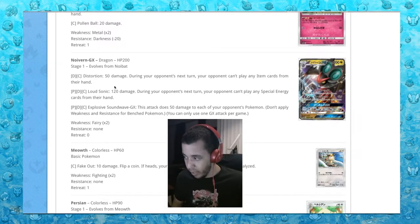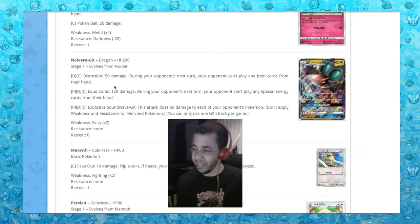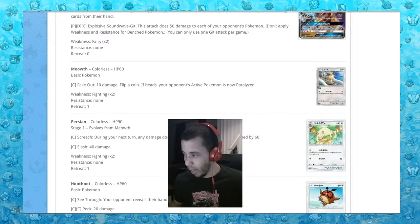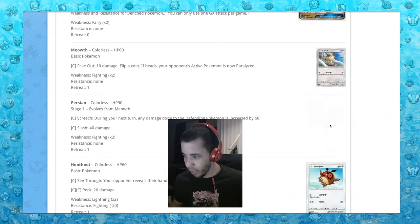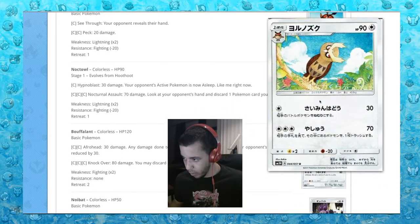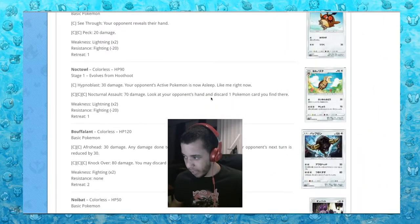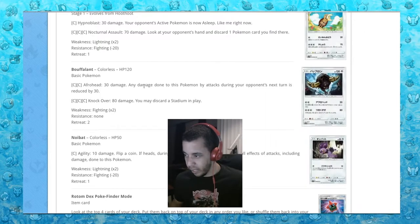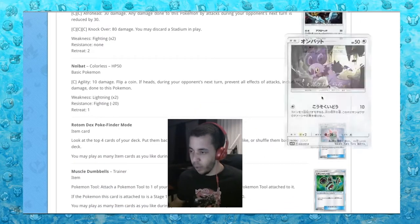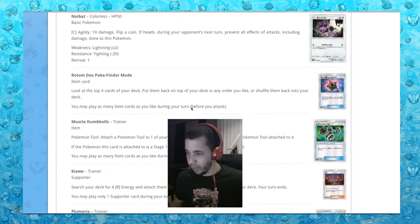An explosive sound wave attack for three energy - one psychic, one dark, and one colorless. You could potentially use Double Dragon energy if it's still around. Attack does 50 damage to each of your opponent's Pokemon, that's cool. Then we got a regular Meowth and regular Persian - not going to be used. Hoothoot, Noctowl with 70 damage: look at your opponent's hand and discard one Pokemon card you find there. Noibat - nothing really here.